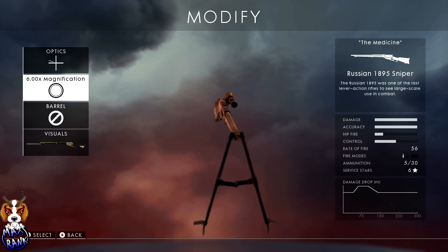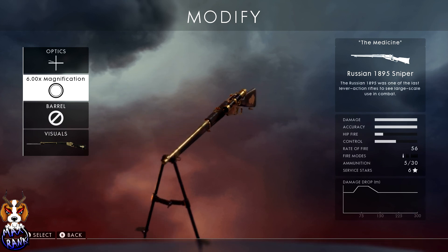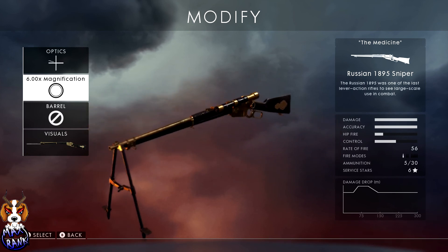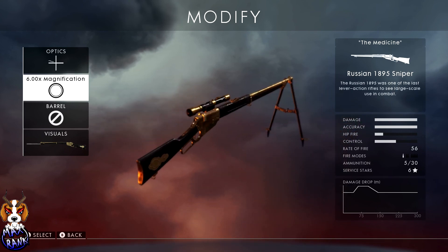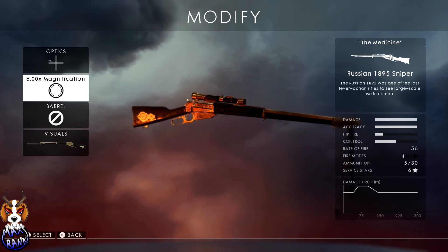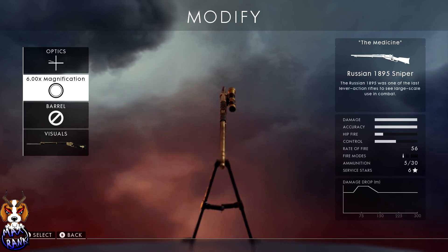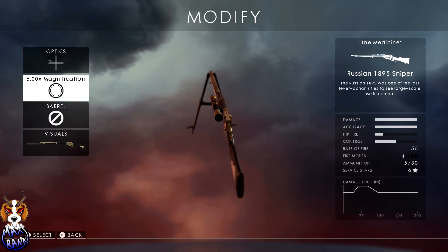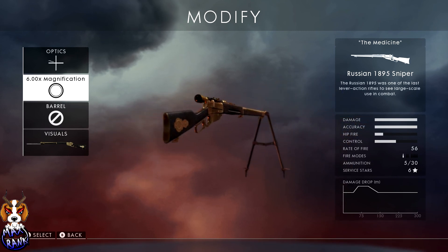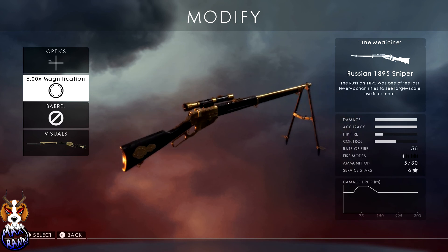Next is the 1895 Sniper — by far the best medium-range sniper rifle in the game, bar none. It's an absolute laser beam. Bullet drop is phenomenal, with a pretty long spread before bullets start dropping off, making it perfect for medium range. It does have the full sniper scope which means you'll get glint, so be aware of that. I use this on close-to-medium range maps like Suez. The opening shot at the beginning of this video was with the 1895 — it demonstrates just what a powerhouse it is.